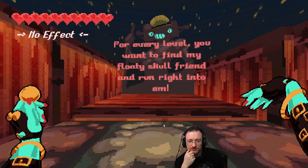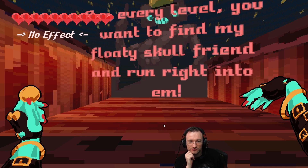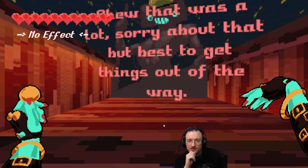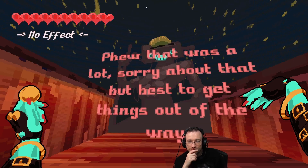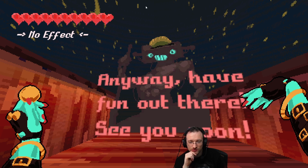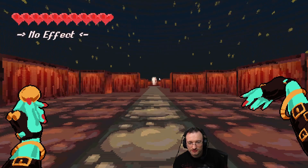If you want to try an enemy's coin, you can swap. Hit R when the enemy is right in front of you and you're not preparing an attack to swap with them. This will also stun them. If your health is ever getting low, baddies heal you some when defeated. For every level, you want to find the floaty skull friend and run right into them. The font is a bit hard to read. And it repeats — that was a lot of info.